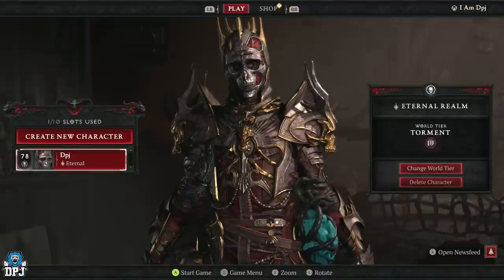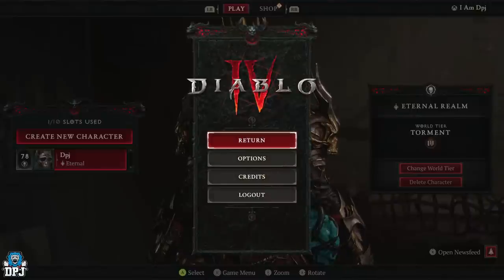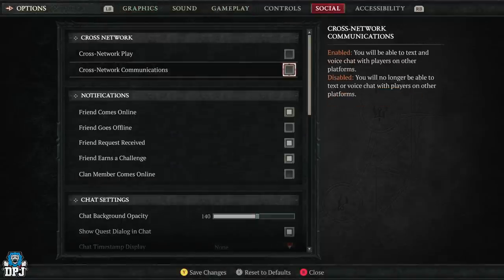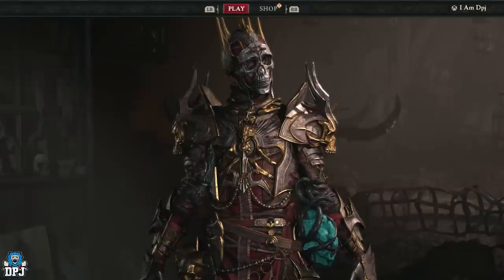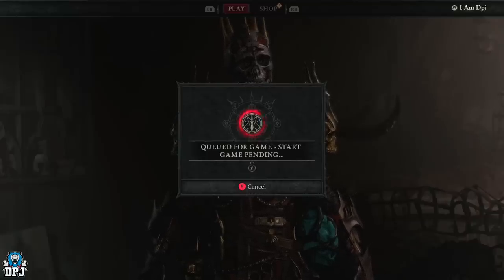Now this we are going to test out live. The way it's supposedly achieved — you have to turn cross play off, which cross play and cross network play are both off as you can see right here. So we're going to save these and go in because I'm literally right outside of this dungeon. We're going to test this out.